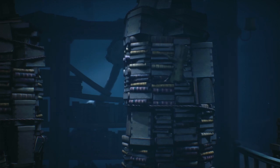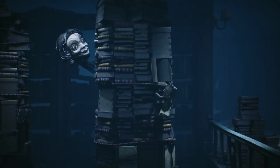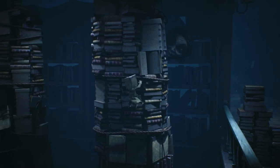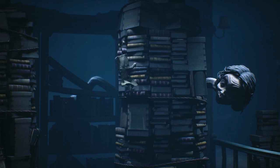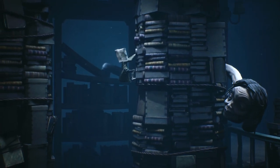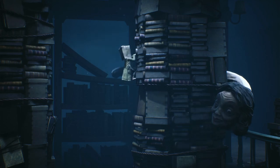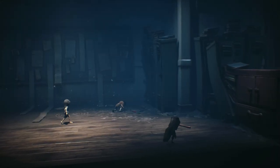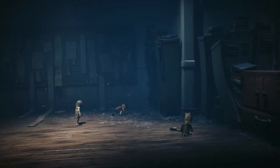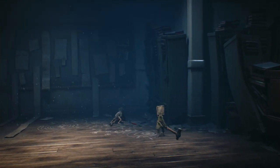This peculiar educator possesses a chilling ability to extend her neck to extraordinary lengths, enabling her to peer into inaccessible areas. Mono learns the importance of silence, as any noise can instantly alert the teacher, prompting a meticulous investigation into the source. The suspense builds as Mono and the unnamed character maneuver through the school, constantly mindful of the teacher's eerie presence.